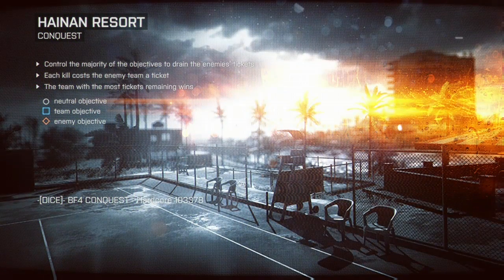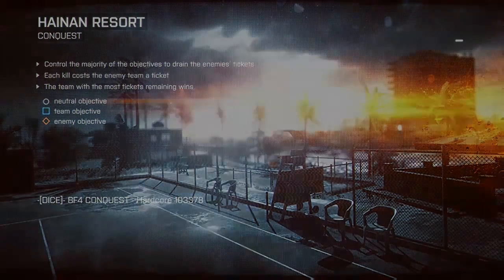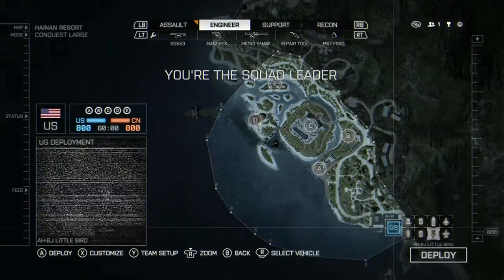Hey guys, it's Shinsuke bringing you a glitch for Battlefield 4. It's actually more of an easter egg, but we'll call it that. So get yourself into a game of conquest on Hainan Resort. You're going to want to find a flying vehicle — I chose a helicopter in this case.